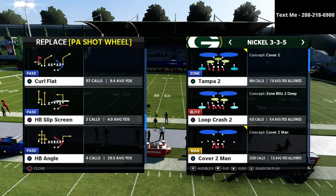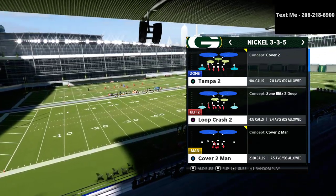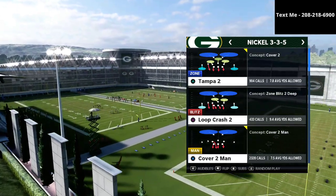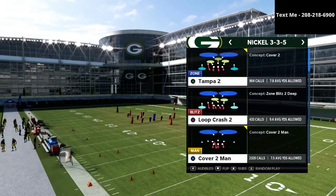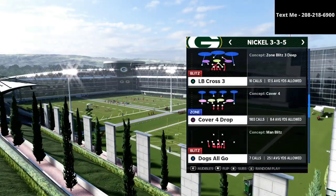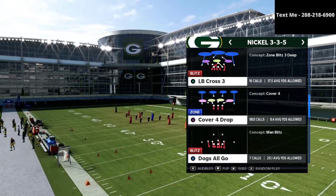In this video, we're going to be talking specifically about how you can stop the trips tight end offense in Madden 21. I've got a great defense for you — it's actually coming to us out of our nickel 335 wide defensive guide. The best defense in the game. You can say what you want about other formations like double A gap or 2-4-5 odd or 1-4-6, but the nickel 335 wide checks all of the boxes with its ability to stop the run, play match defense, play zone defense, play man defense, and blitz at a high level. I'm going to leave a link to my defensive guide in the description of this video — you can get the entire defense for just $15.